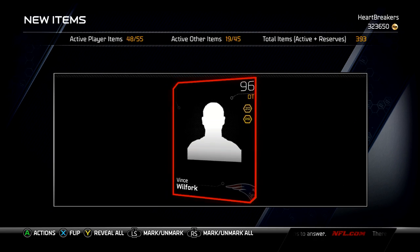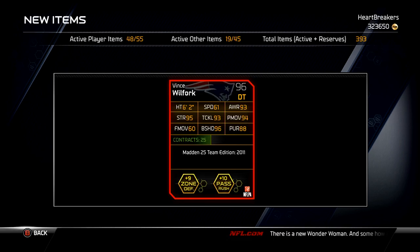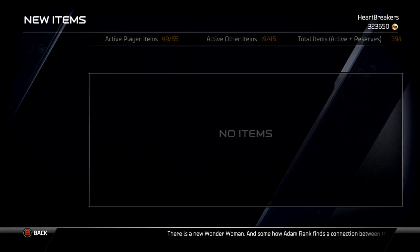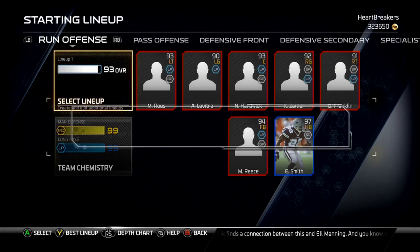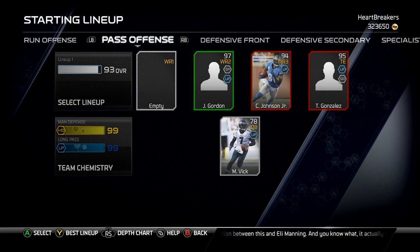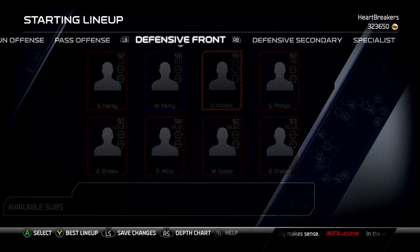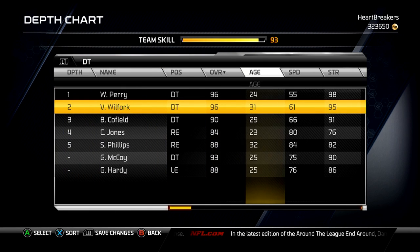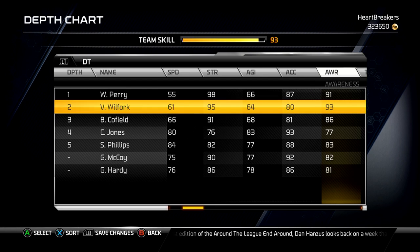There's Big Vince — 20-man, 25 Team Edition for 2011. I wish he was man defense; I'd be more apt to keep him. Let's put him in for McCoy for now. He's a D-tackle — 61 speed, 95 strength, 93 awareness.